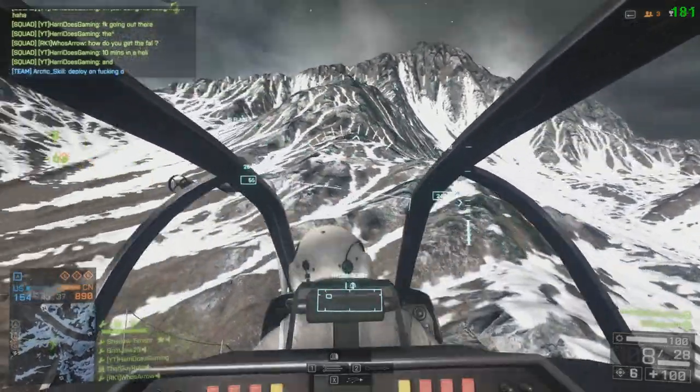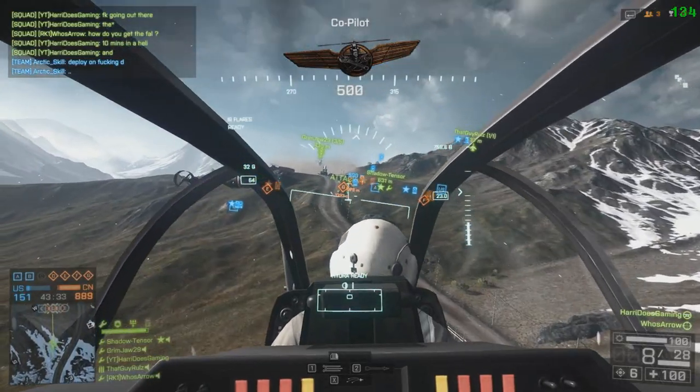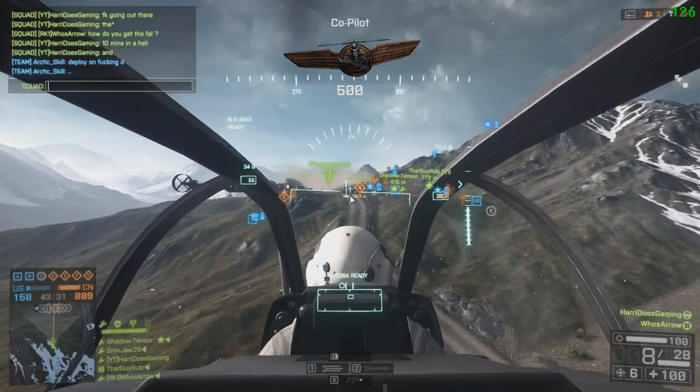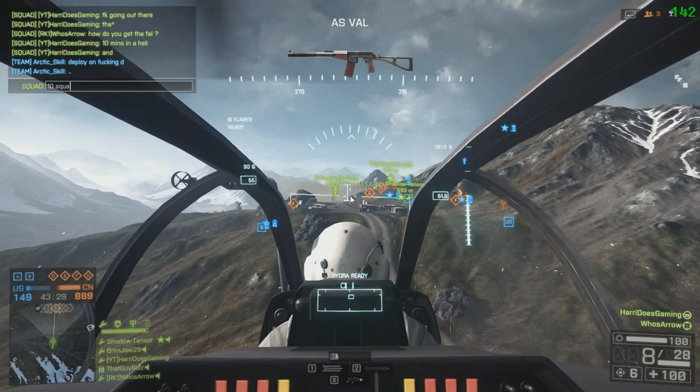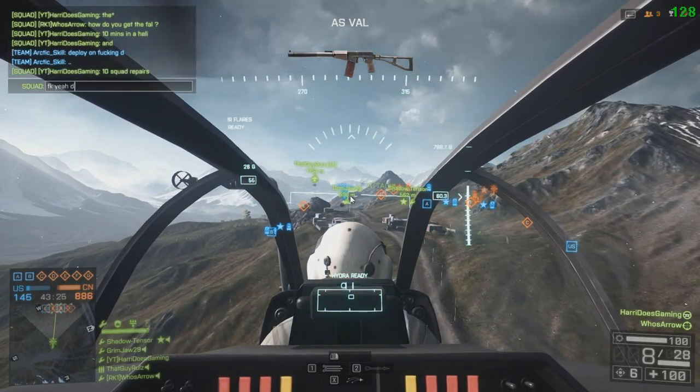Another tip: if you and a friend jump in an attack helicopter with you in the gunner seat, you can rack up the 10 minutes flight time and also repair the helicopter on the ground if needed. That should complete the assignment relatively quickly.